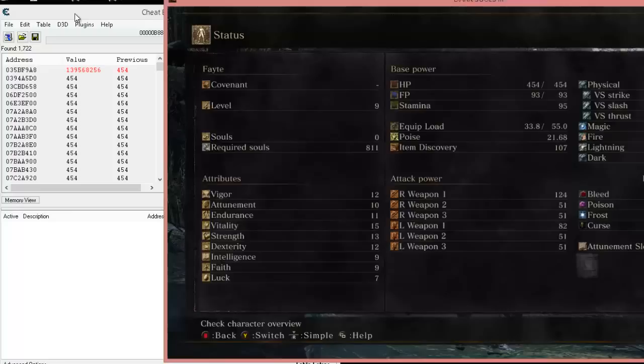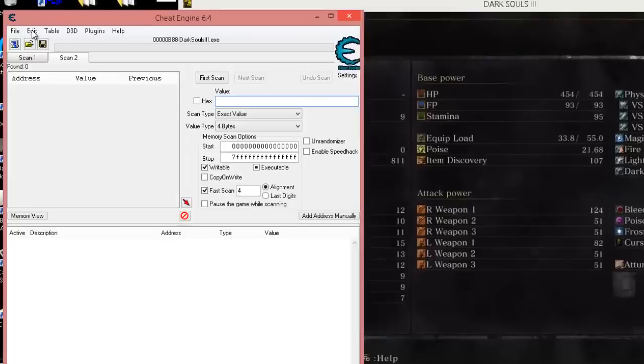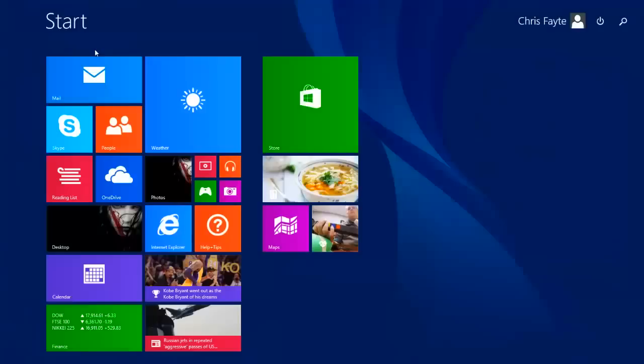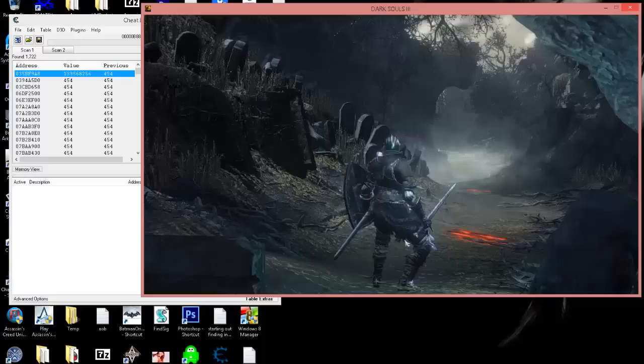So what we're going to do - but let's say we did want to go ahead and start looking for it now. We want to bring up another scan tab in Cheat Engine. What we do is hold Control and press T on your keyboard - stands for Thomas - and it brings up another scan tab. You can start looking for other values. If you forget that hotkey, go up to File and it's the top option: 'Add Scan Tab, Ctrl+T.' You can have three or four scan tabs going if you want.